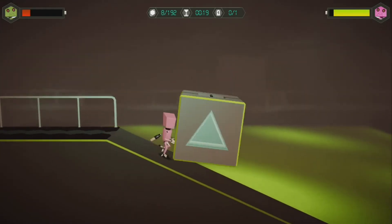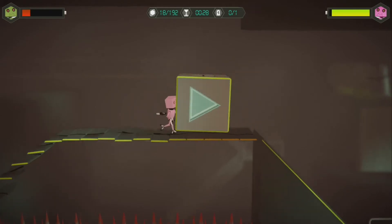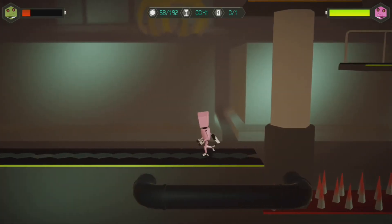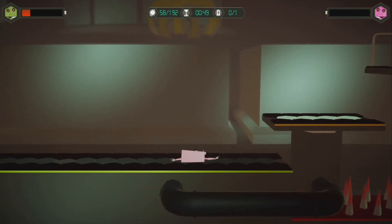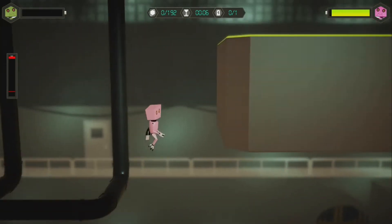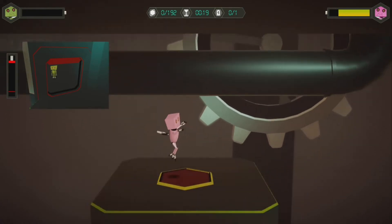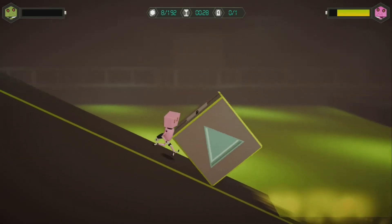Sometimes there is a gotcha mechanic in this game that just irritates me. There are a lot of one-shot kills — the hydraulic presses, the spikes you can see below — all those are one-shot kills. It doesn't matter how much energy you have. You just touch one barely, and you are done. Sometimes the camera doesn't pan down enough for you to know what's down there, but the game expects you to jump down and puts spikes there. It's a game of hoping you don't land on those spikes the first time because you didn't even know where they were. I don't mind dying if it's skill, but if it's just a gotcha thing, I find it slightly irritating. That's one of my complaints with the game.